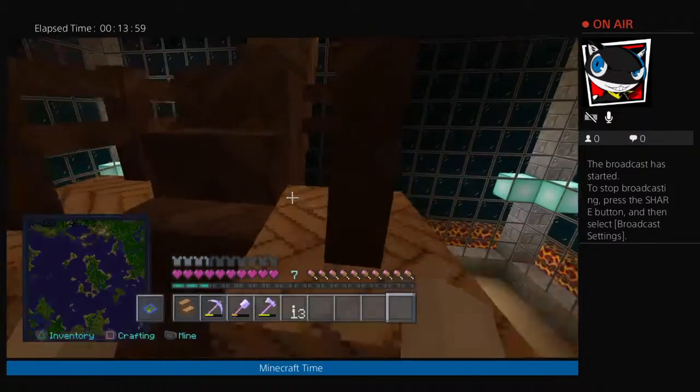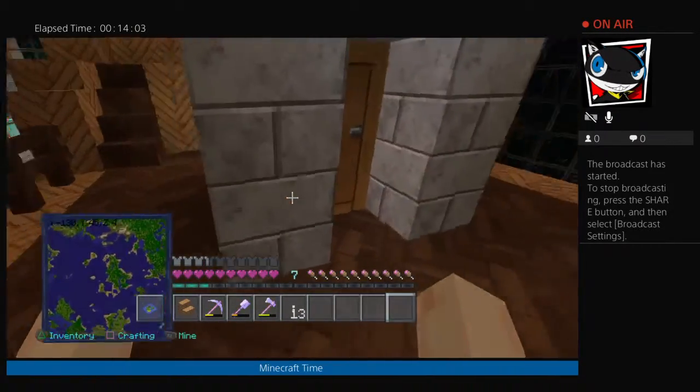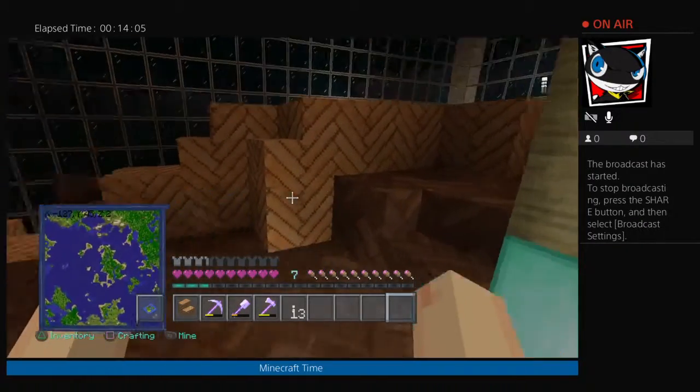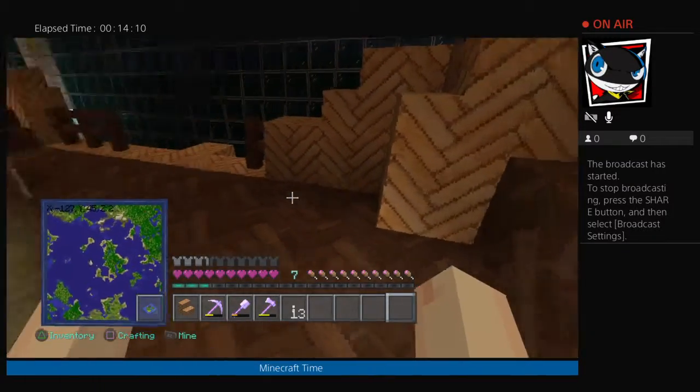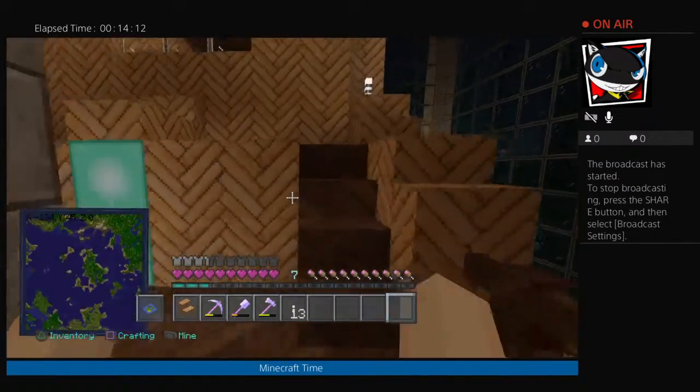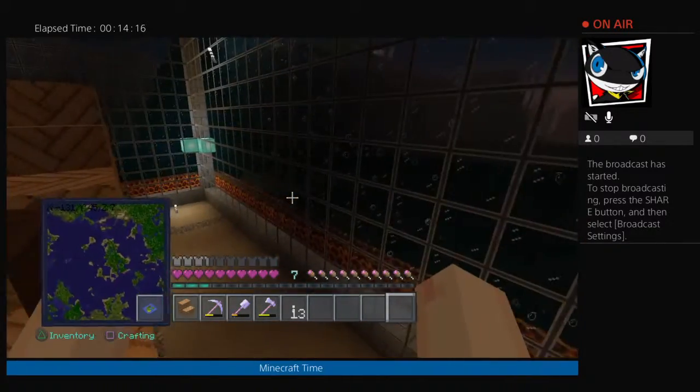If the magma blocks were not there then it would be pouring in like crazy — luckily I don't have to worry about that. I'm thinking about taking some of the stuff I have down below in the bottom decks and moving them up here, maybe the potion stand right here and then some other odds and ends. But I'm just happy I got all this done.